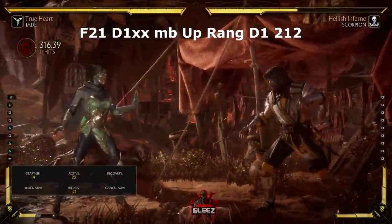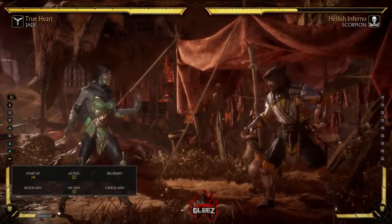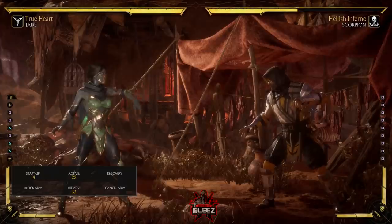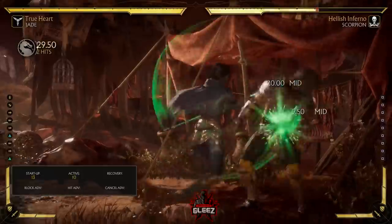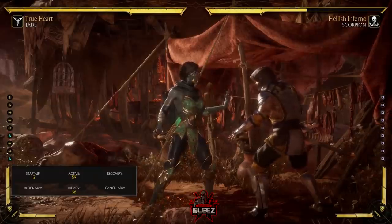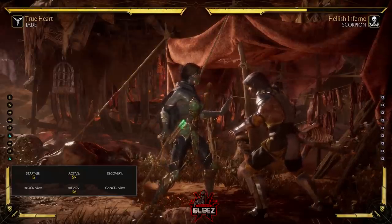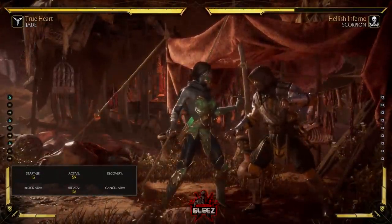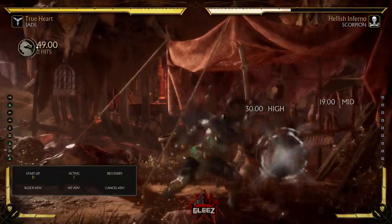Now let's look at forward-two-one with meter spent. You get 316 damage — a little boost. I don't typically use meter much with Jade in combos since you don't get a ton of extra damage, but it can help close out rounds. Next we're going to look at combos ending in the corner with back-forward two. They did change the recovery on this move, making it a lot more difficult to combo off of in the corner compared to the beta. But you can link a down-one into two-one-two.